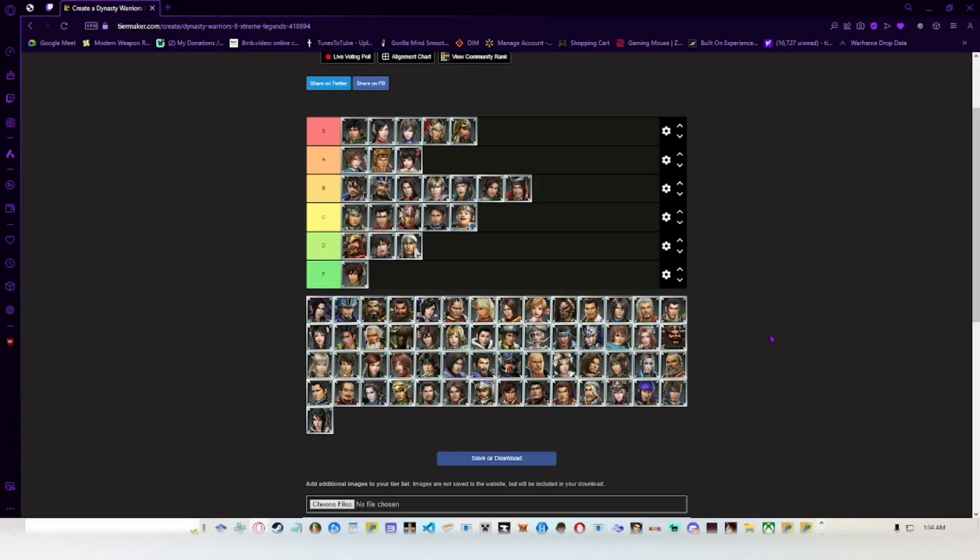Cao Ren — S-tier character, it goes without saying. His musou 1 re-juggles, his air musou does great damage with nice range and is a great combo ender. Basically every charge move he does, he can weapon switch out of and do stuff afterwards. C6 is a great combo ender, C4 into EX freezes enemies midair. He has a lot of utility built in and it feels like the devs had juggle play style in mind when making him. S-tier character, no question.